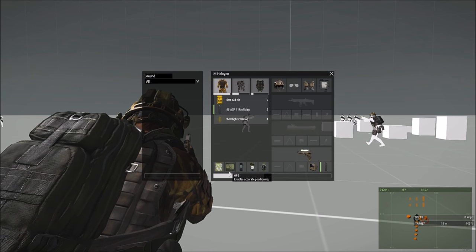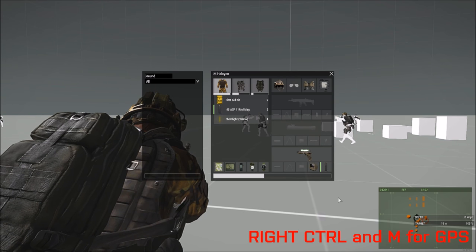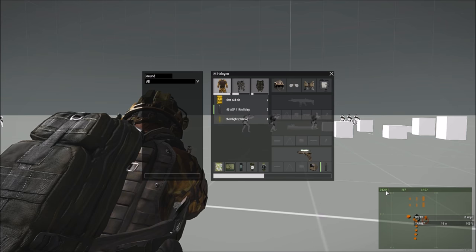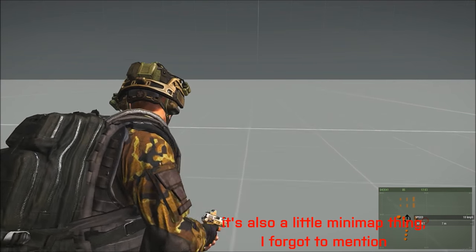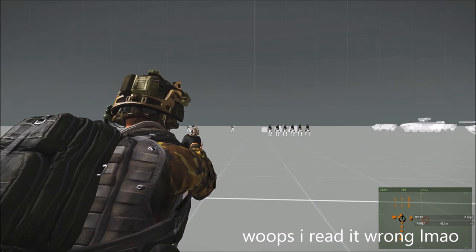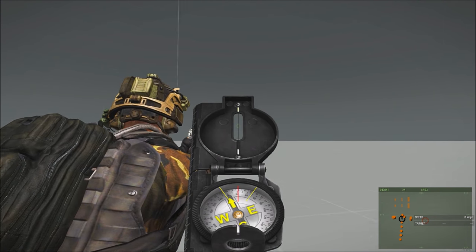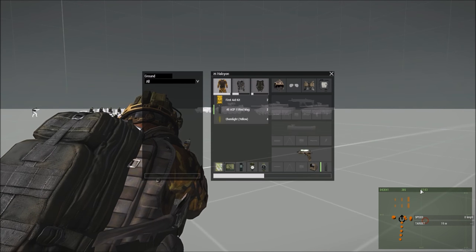If you have the GPS item equipped and you do right CTRL and M — that's right CTRL, not left — you have this little pop-up menu. It has three sets of numbers: the first one is your grid coordinate, which updates as you move. The second number is your bearing — like a compass bearing but as a number — and it updates automatically, as opposed to a compass which is kind of delayed. The final number is the time in a 24-hour clock.